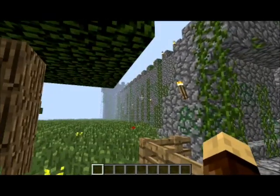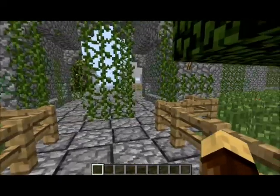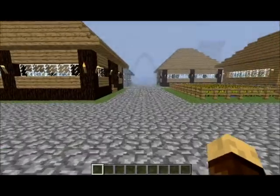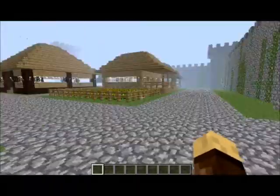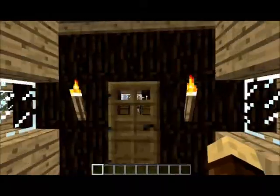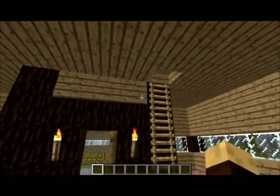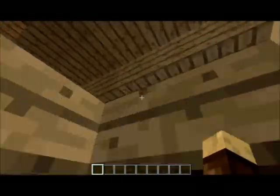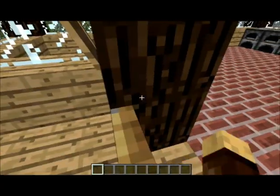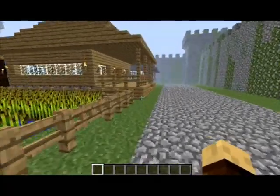Trees all around and it looks great. Let's just continue. As you see right here, there's this wall — two giant walls with vines and moss and stuff on them, and grass everywhere. We're gonna go ahead and check this place out a bit.